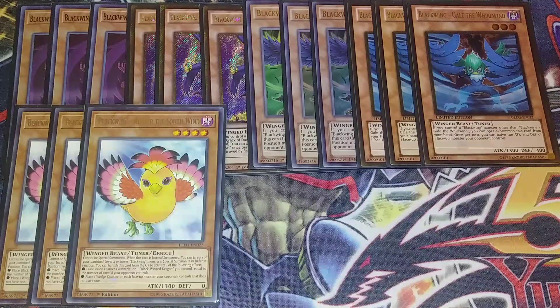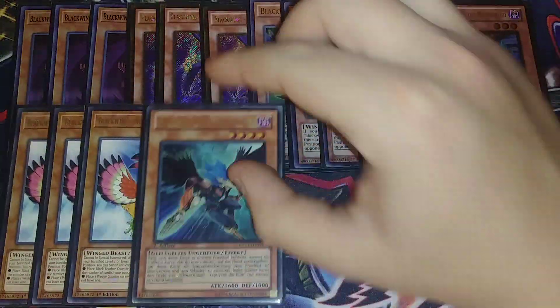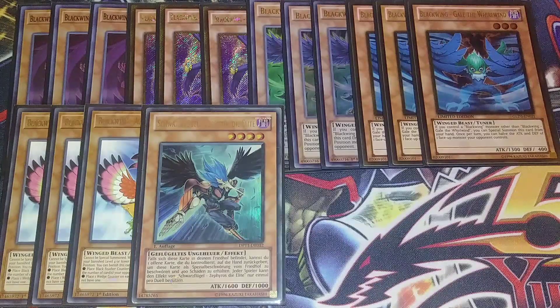For the one-ofs, I'm playing a single copy of Zafros the Elite — yes, I still have my German one. You target a card you control, put it back in your hand, inflict 400 points of damage to yourself, and then special summon this card from the graveyard. Really good effect — great to have that extra monster on board, and it's a good one-of in the deck.